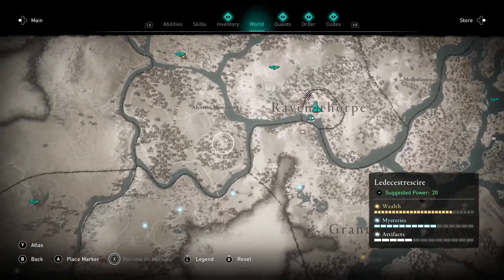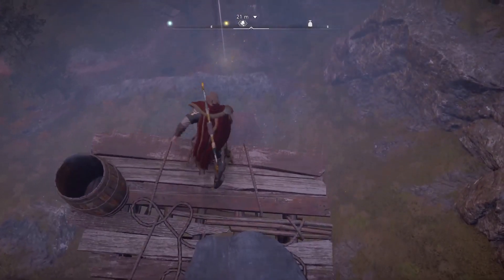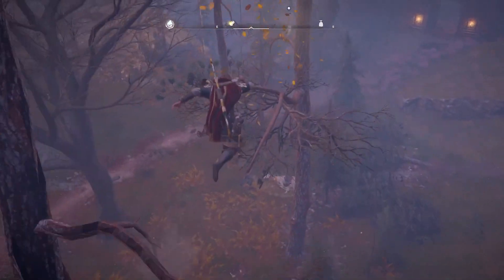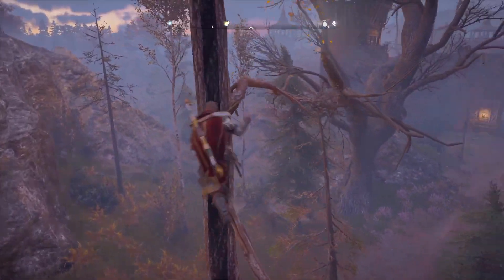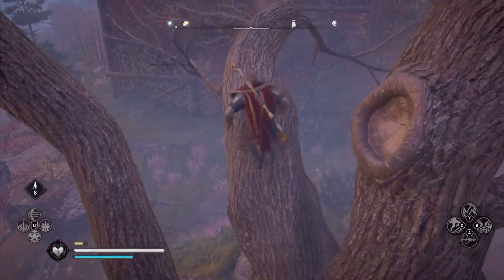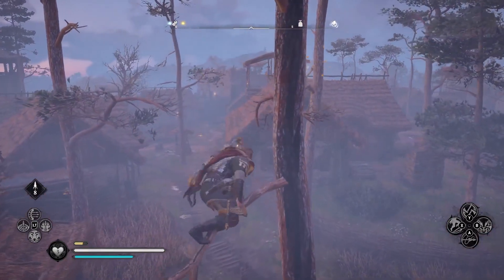On the map it looks like a piece of paper - there it is, down in Leicestershire. You need to get near it and it will start gliding away from you, so you need to chase it through the trees. You have a certain time limit before it disappears and you have to restart, but catching it will give you a new tattoo, beard, or hairstyle.